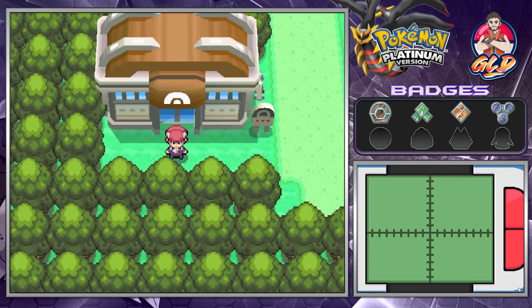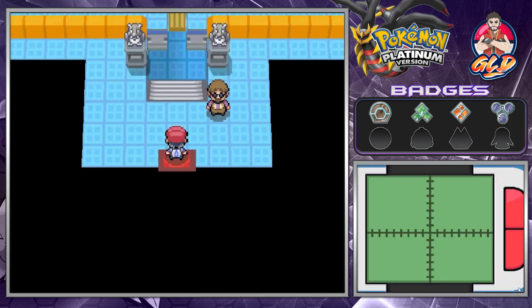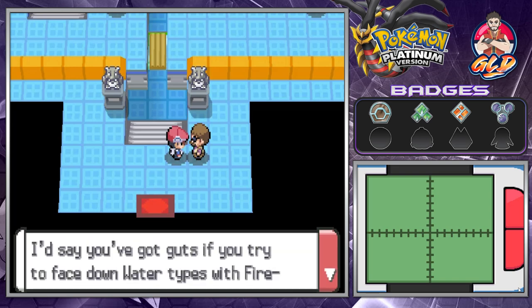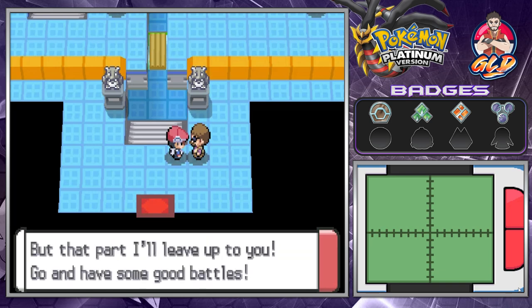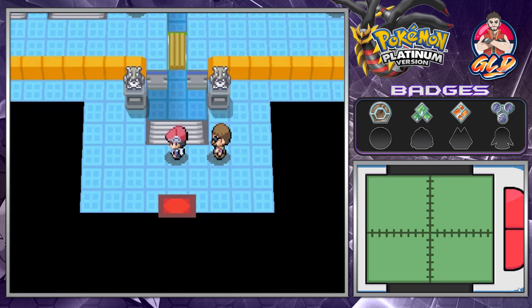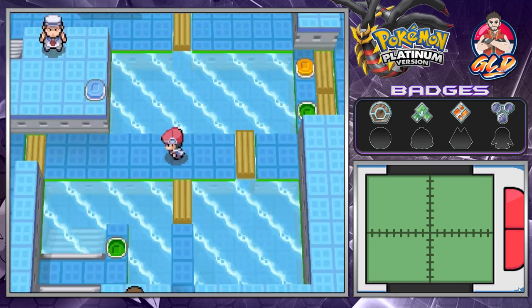We're back, and we're going to be going into the next gym, which is home to Crasher Wake. Someone says, 'Gym Leader Wake, Crasher Wake, is a master Water-type Pokemon trainer. I'd say you got the guts if you try to face down Water-types with Fire-type or Ground-types, but I'll leave that up to you.' We're gonna be taking on Crasher Wake. He has a Gyarados, Quagsire, and Floatzel — one at level 33, one at level 34, and one at level 37.